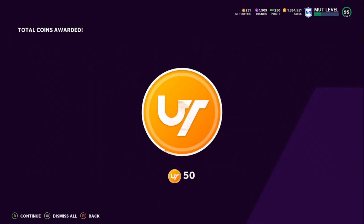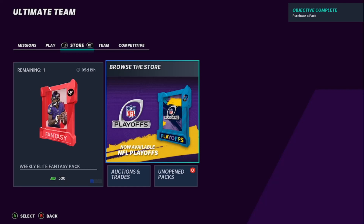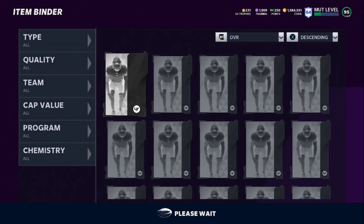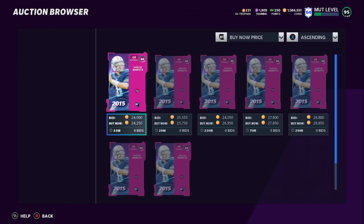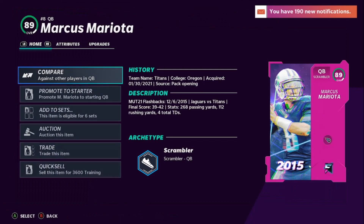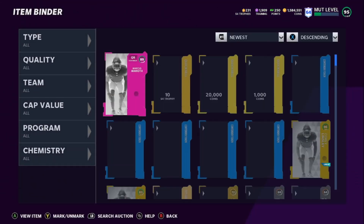Basically, on Legend Saturday you're building for the absolute low. Once you make it for the low, sell back, break even, then use the training to hop into another pack. You can either sell the card or keep stacking training and repeat the process. That's the video for the day — thank you guys for watching, have a great day and an even better tomorrow. Peace out, my G's.